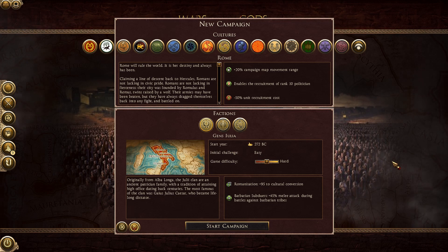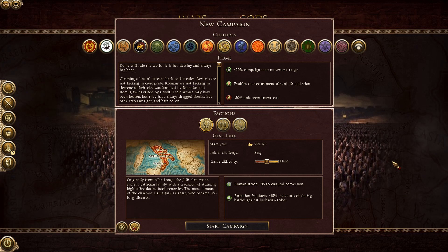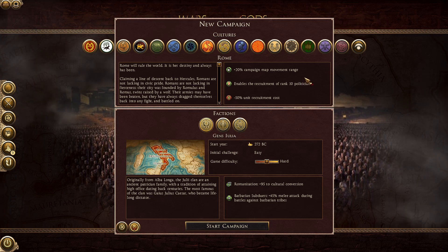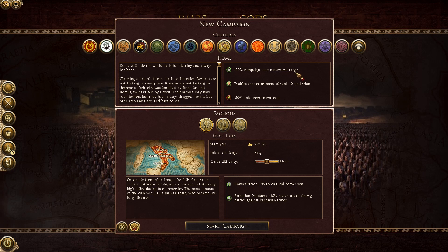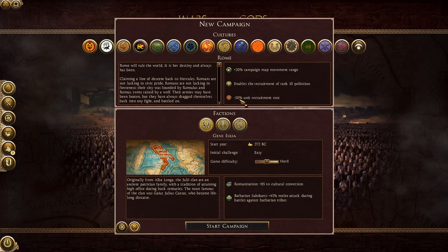It's the first time I'll be playing this on the channel. I've played a little bit of the campaign, sort of like the last hour or so, just to make sure everything is working fine. I don't really understand how the battle mechanics work exactly, which we'll take a look at when we play. We're playing as the House of Julii. For our campaign traits, we get plus 20% campaign movement range, which is pretty massive. We also have enables recruitment of rank 10 politicians - not sure exactly what that is. And we've got minus 50% unit recruitment cost, which is pretty good. I don't know why it's red though; I think that should be green.